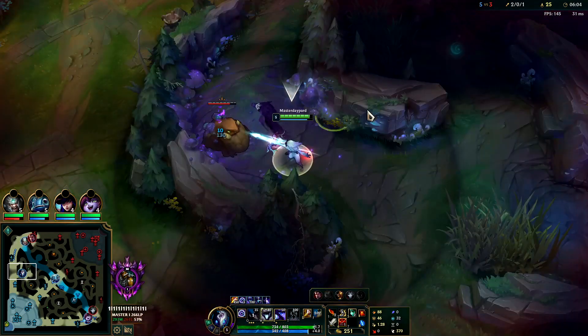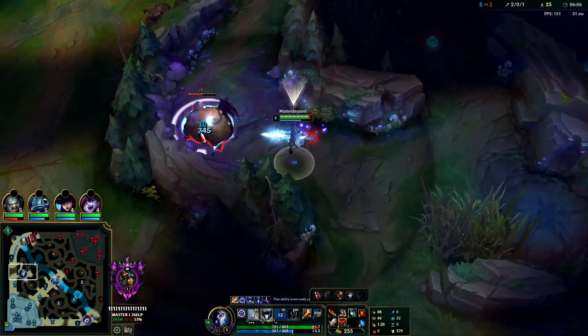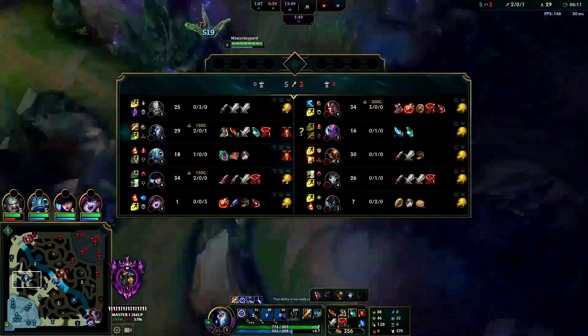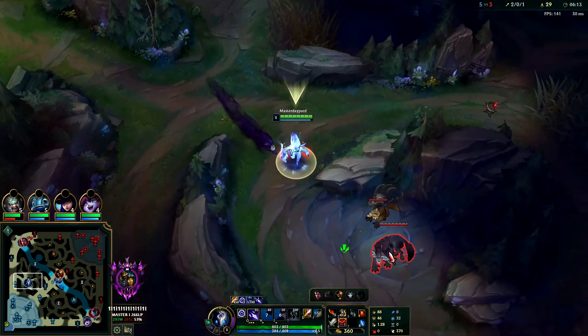We don't want to help Tryndamere - he solo lost his lane. Darius has Plated Steelcaps so it's going to be really hard to do any damage to him with just Berserker Grieves. If Darius lands a double Q tipper he's going to get a double kill on us.